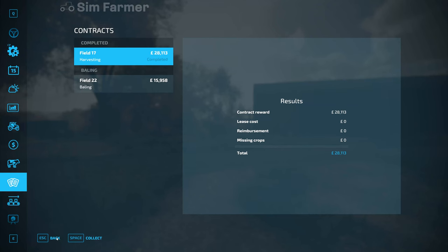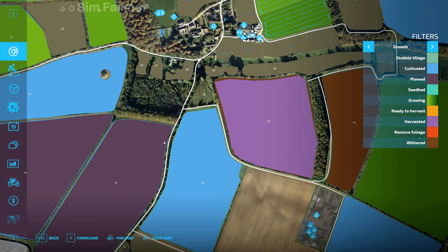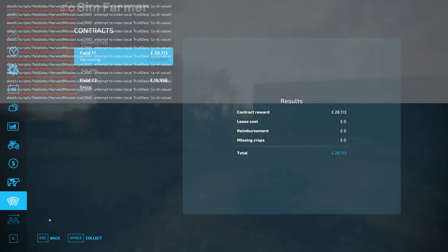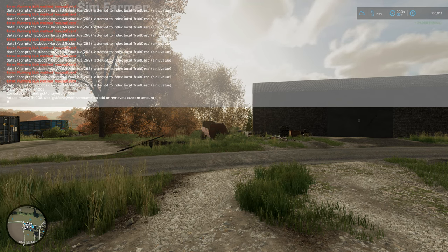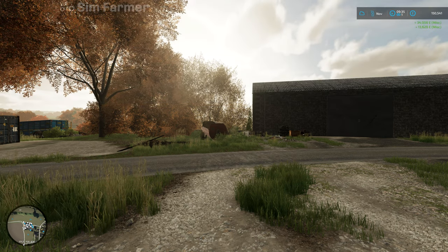I did complete two contracts overnight, and you can see one of them here showing up, although that's not the correct price. It's not letting me collect it, and the other one has disappeared in field nine. Both fields have now changed from harvested — one is now cultivated, one is deployed. The combine I had there has just disappeared. Every time I reloaded into the game I tried unloading and reloading; the contracts would show up and then disappear. So I'm just going to have to add the money manually — I can't even collect or cancel that one, and I've got a big list of errors for the contract field jobs. I'll have to manually add in 34,008 for the contract on field 17, and 13,628 for the other contract. A little bit annoying.